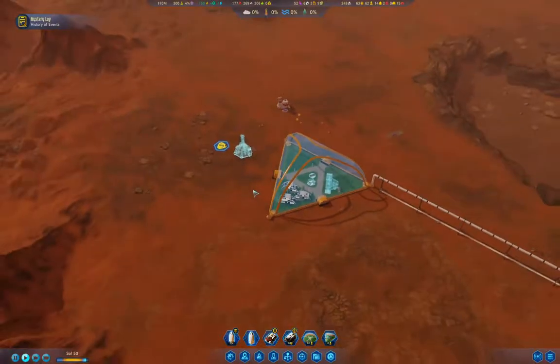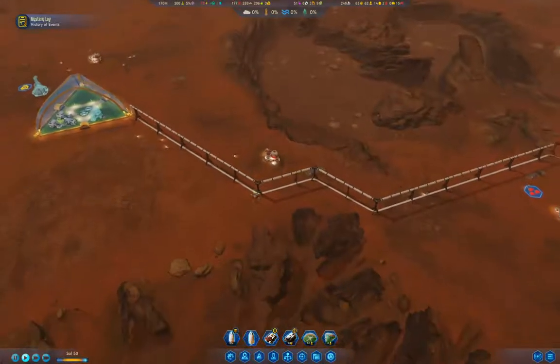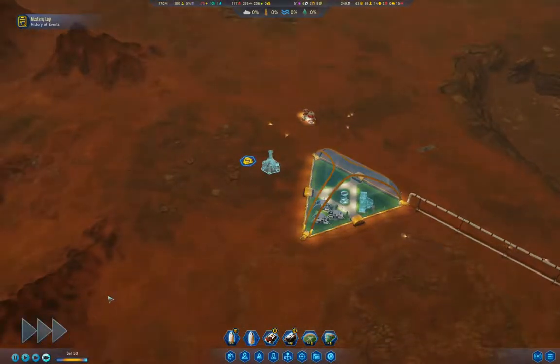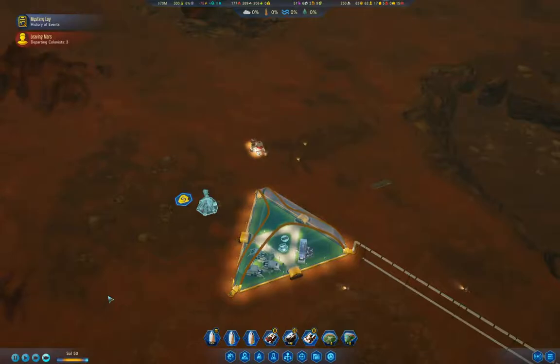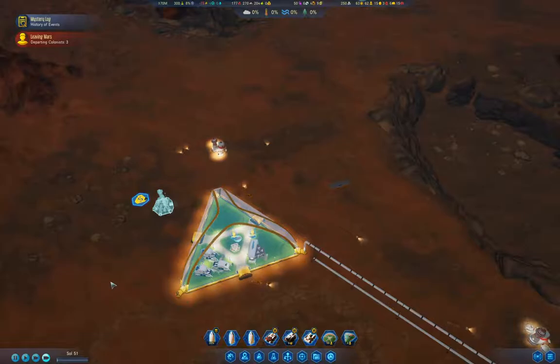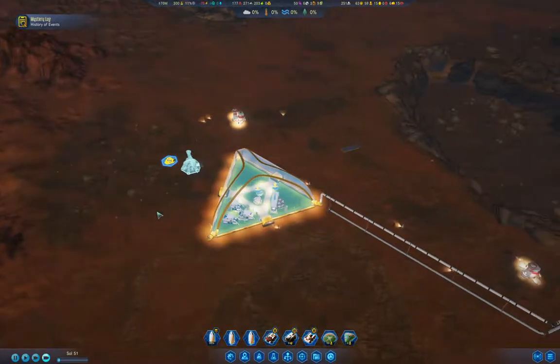I may be able to get that operational without having to call in a supply pod. If I up-tempo everything it should go a little bit better. The dome stuff is online. Now it's a matter of getting the first three tourists and getting everything finished over here.